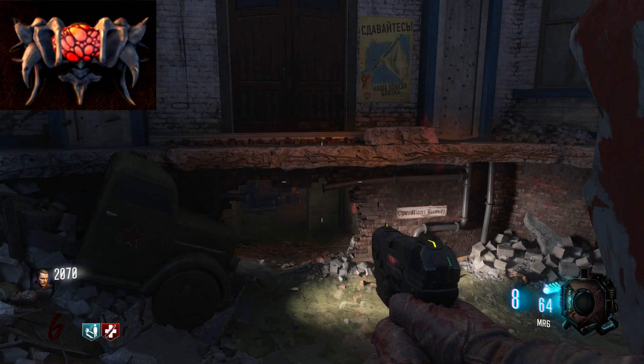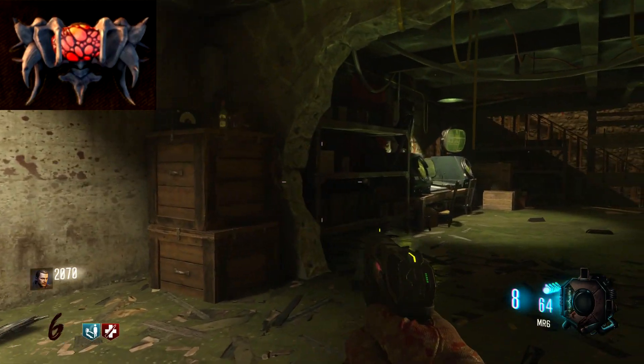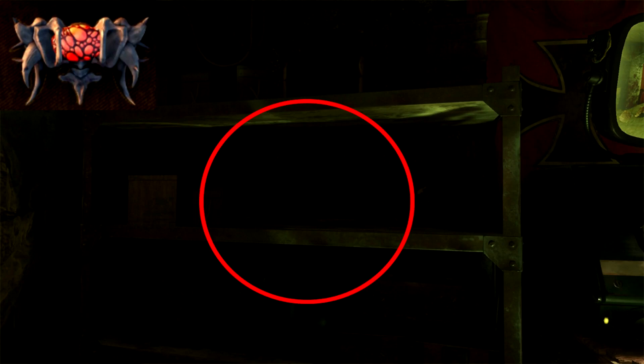For the third part, you want to go from the truck down into the bunker, where the water is and Mule Kick is. When you enter the bunker, take a left. There will be a shelf and it will be sitting on one of those shelves. Super easy to spot this specific part because it's so vivid and vibrant.